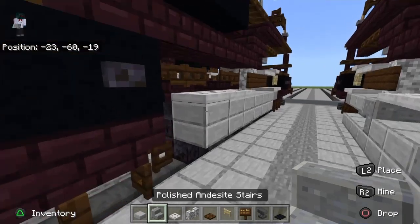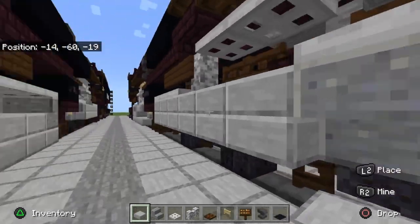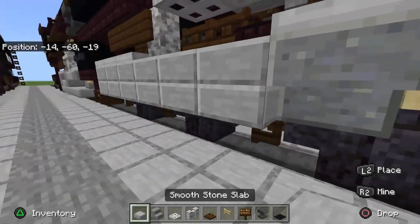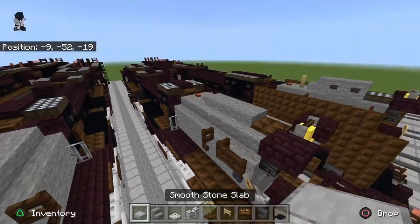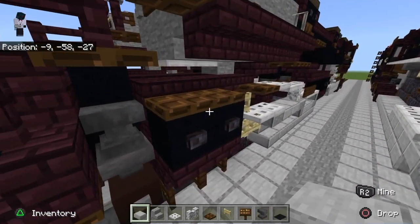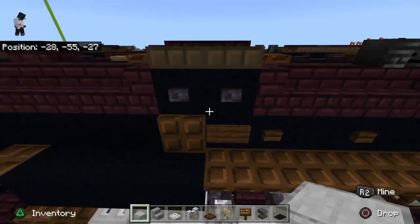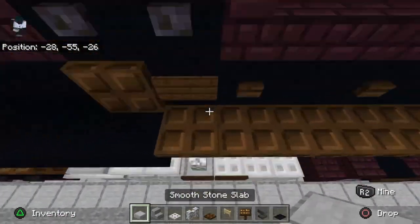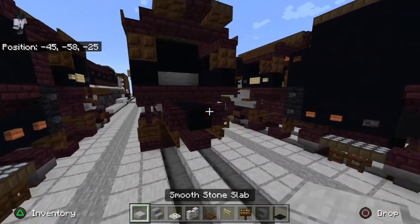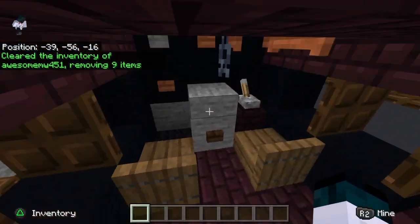I'm using smooth stone slabs because they have a little crease — it's Minecraft, we can do whatever we want. This is the locomotive part. I'm going to do a double check to make sure we have everything before continuing — you always want to do this so you don't forget something and have to tell people in the comments the exact coordinates. I think we're all good. Let's go ahead and do the cab interior and get it over with.